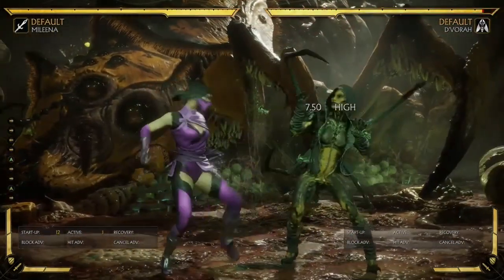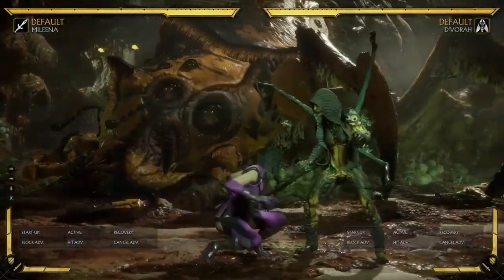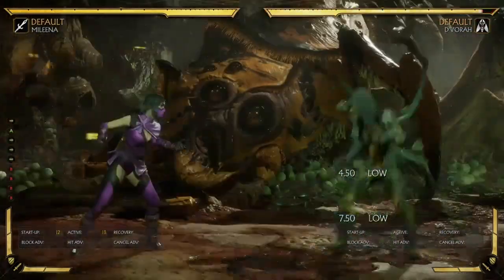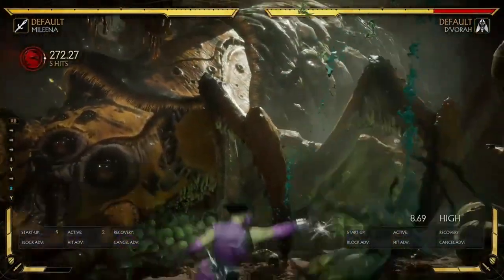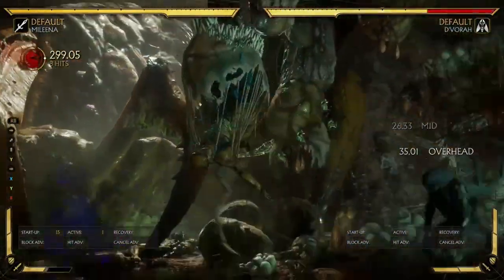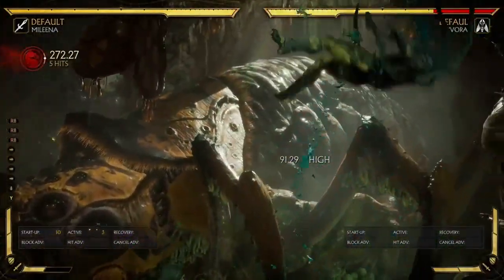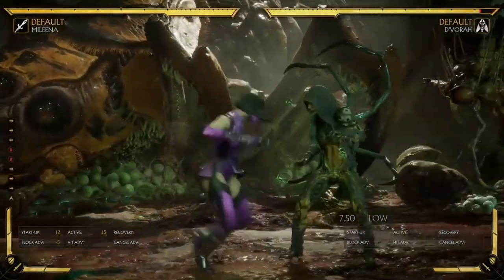Her standing 3 is actually plus on block — plus 1. It's something that you can stagger, especially since it has an extension after it that is an overhead. People are going to be watching out for that overhead, so you can just keep doing stand 3, stand 3, and maybe go in for a grab or into a low. Her stand 3-4 is an overhead, and you can actually combo off of it. It's one of her least scaling specials in the game, so when you're trying to get max damage combos off of crushing blows, you're going to want to use stand 3-4, because it's only 2 hits so it doesn't use much gravity and it doesn't scale much at all.